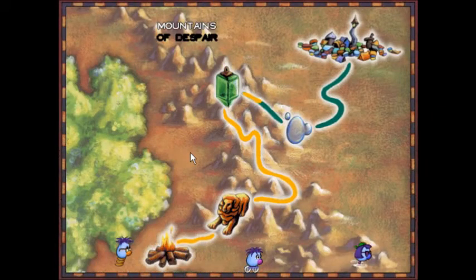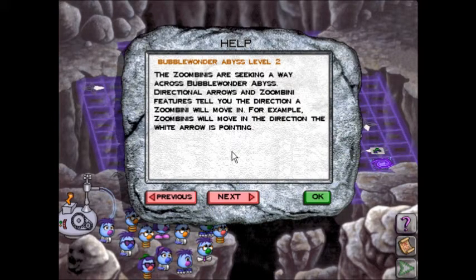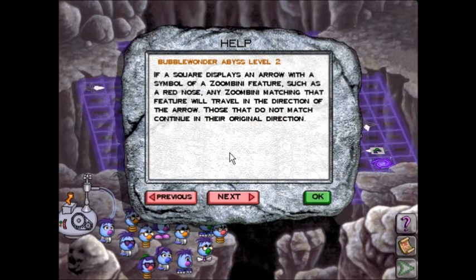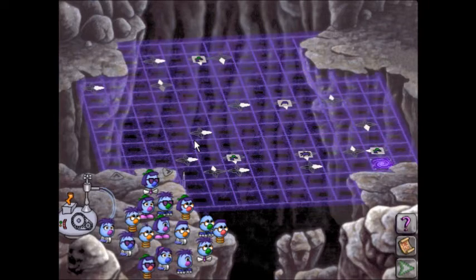Search first for traps — so easy to miss. To get Zoombinis across Bubble Wonder Abyss. Bubble Wonder Abyss is one of those levels that just gets insanely hard eventually; every difficulty rank jumps up the difficulty pretty drastically. I guess this one doesn't look too much more complicated. Bubble Wonder Abyss, level 2. The Zoombinis are seeking a way across Bubble Wonder Abyss. Directional arrows and Zoombini features will tell you the direction a Zoombini will move in. Zoombinis with a specific feature will travel in the direction of a matching arrow; those that do not match continue in the original direction. Be aware that some arrows change direction once a Zoombini passes over them. This one actually doesn't have any colored triggers, but they're just prepping us for the later difficulties.